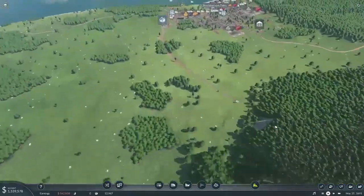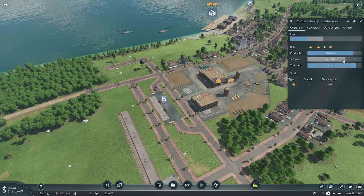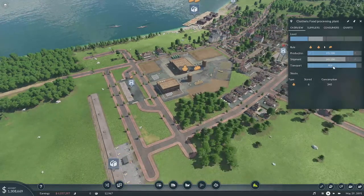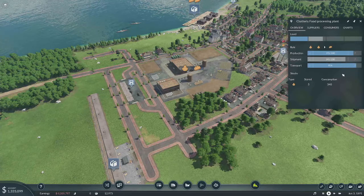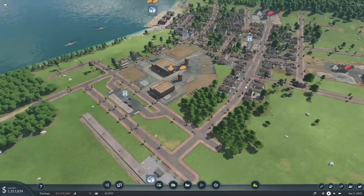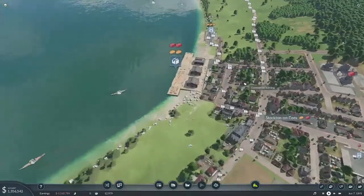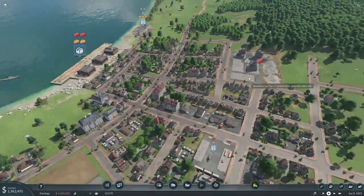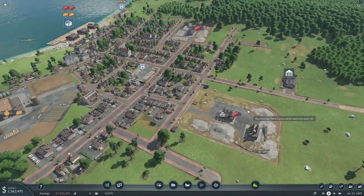This station was getting ready to upgrade to the third level last time I looked, but now it doesn't seem like it's there. We're producing more than we're shipping, so I guess that's as good as we're going to get for now. What we need more than anything is more demand — I think these guys are shipping everything they're making.